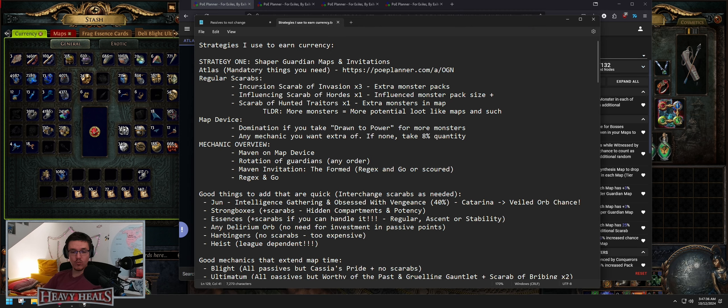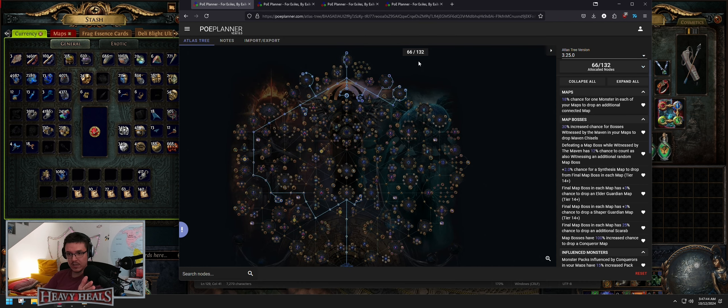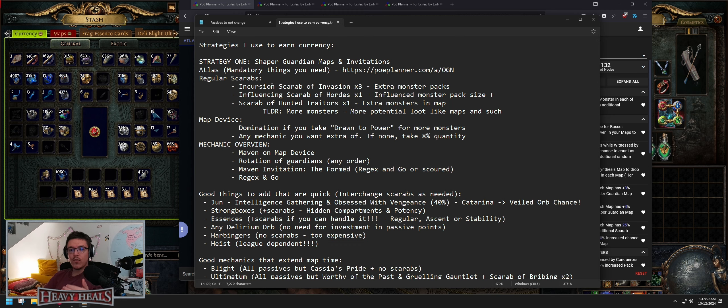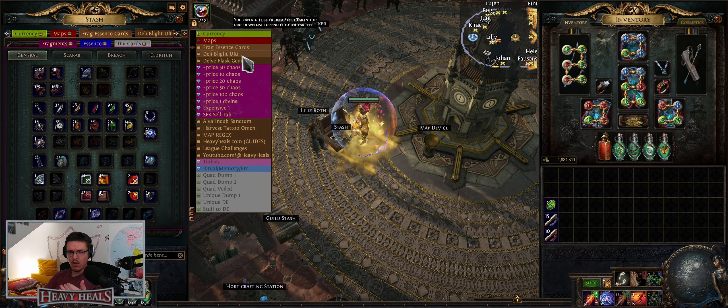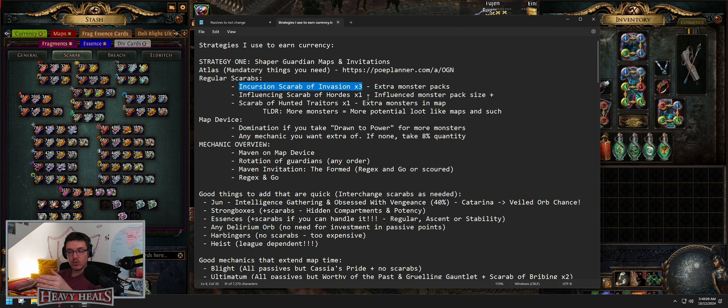You're going to do shaper guardians Mavened up — bosses have additional chance to drop stuff, with additional pack invasive adversaries scarabs. Then you can choose any mechanic you personally like. The base atlas — 66 points — is basically mandatory. You will have that by the time you reach red maps. For scarabs I would use incursion scarab of invasion, three of them, for extra monster packs.